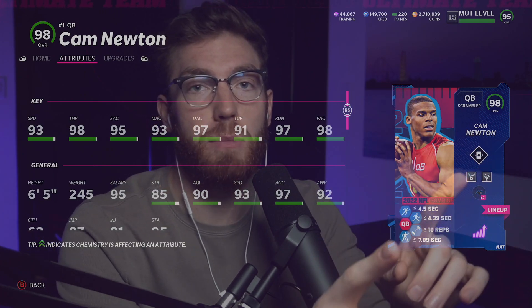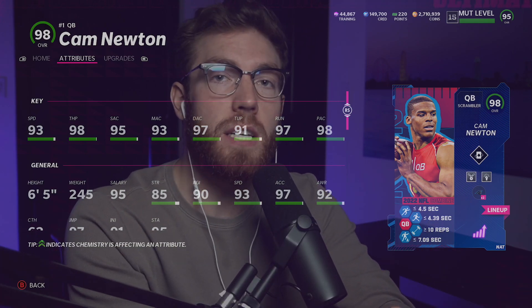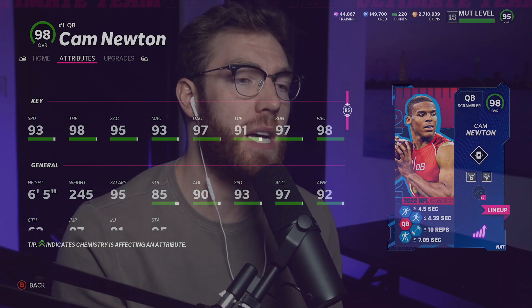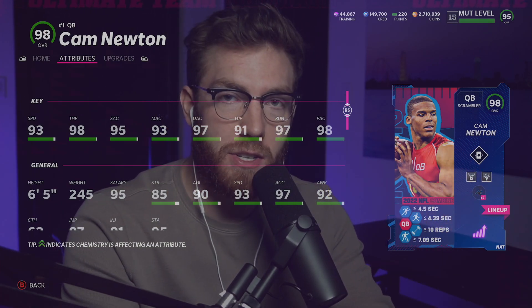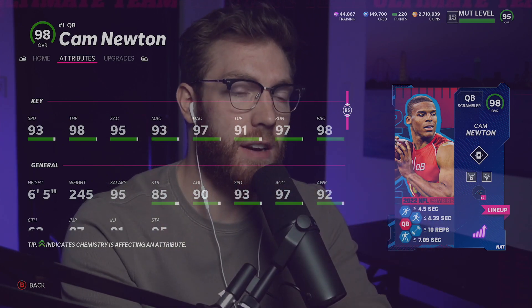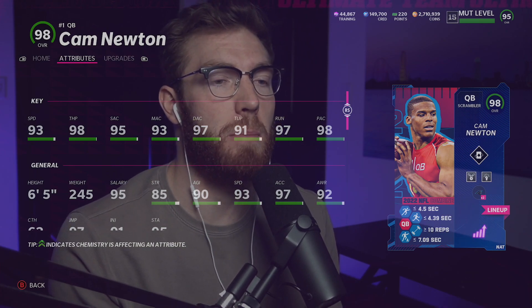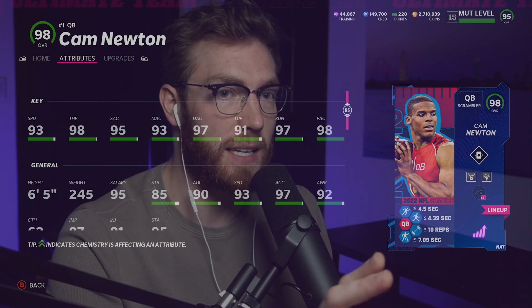Speaking of his throwing animation, Cam Newton has Generic 3, which is super good. It's the Josh Allen, Russell Wilson, Jalen Hurts release that gets the really quick deep ball — the back foot Jordan fadeaway, as we call it. That release is a top two release in the game. It's either that or Slinger 1, the Derrick Henry, Joe Namath release. Whichever you prefer, whether you throw deep a lot or want to get the ball out quickly from the pocket — I personally prefer Henry — but we'll see how Generic 3 is today on Cam Newton.